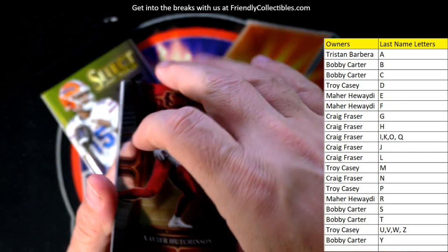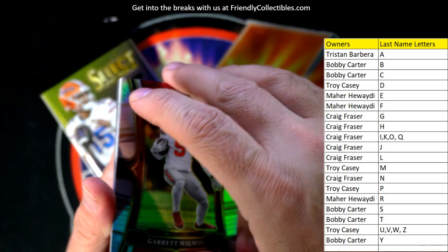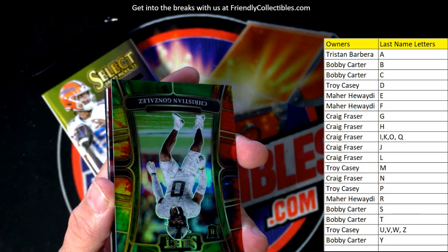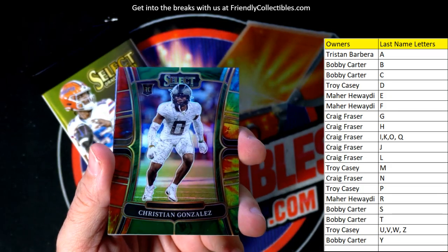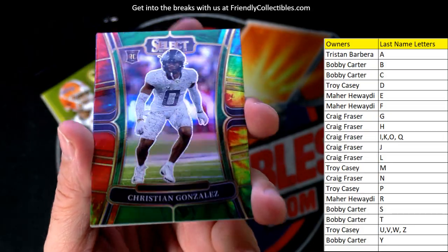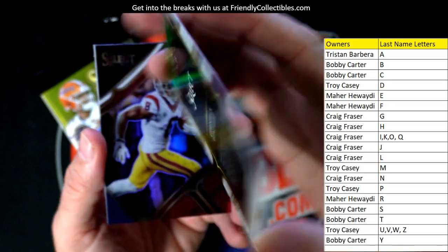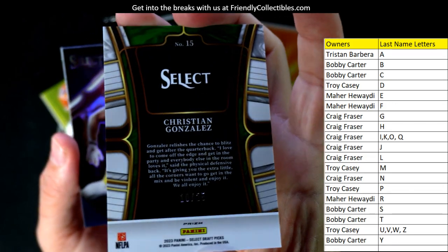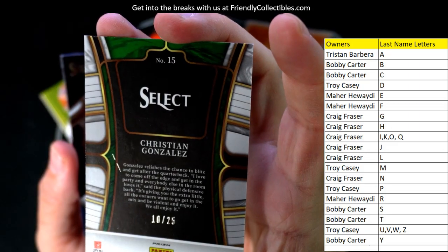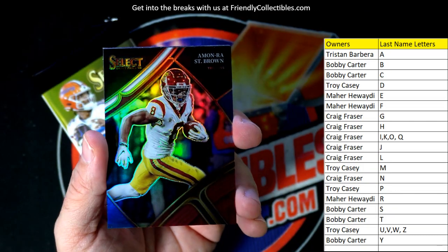Drake London, Xavier Hutchinson rookie card going out to Craig F. Garrett Wilson, the Jets wide receiver, going out to Troy — he's a beast, good player. Christian Gonzalez going out to Craig F — look at that nasty nice little rookie card. That one is numbered 10 of 25. Christian Gonzalez, Craig F, that one is coming out to you.